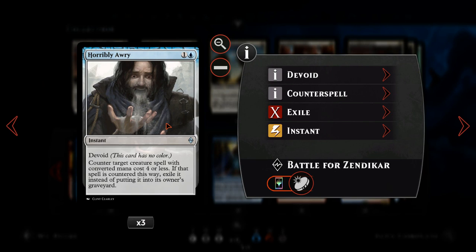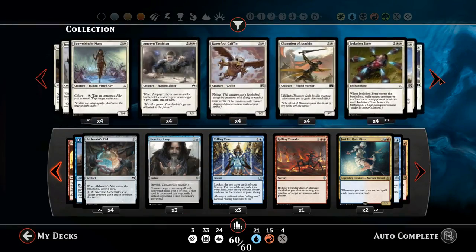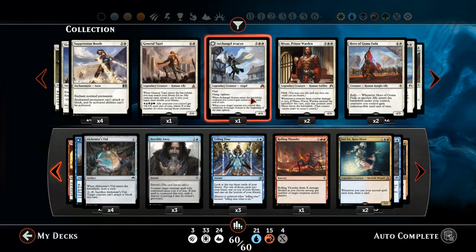Horrible Arise is in here. It didn't see much use before as most people were playing huge creatures back in Battle for Zendikar, but now with Oath of the Gatewatch and Shadows over Innistrad there are a lot more smaller creatures. So this card is much more important now — counter target creature with converted mana cost four or less, which is basically every single card in a human deck. One of the few that isn't would be Avacyn, who is actually five mana.